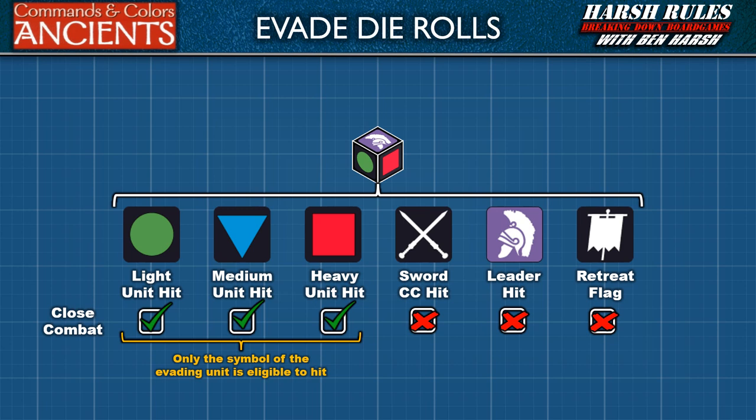All other unit symbols — leader, sword, and flag die results — are ignored. If the die results against the evading unit eliminates that unit, then a victory banner is gained. If the evading unit receives a hit and has an attached leader, a leader casualty check is made to see if the leader is hit using normal rules. We'll cover those rules a little bit later in this episode.